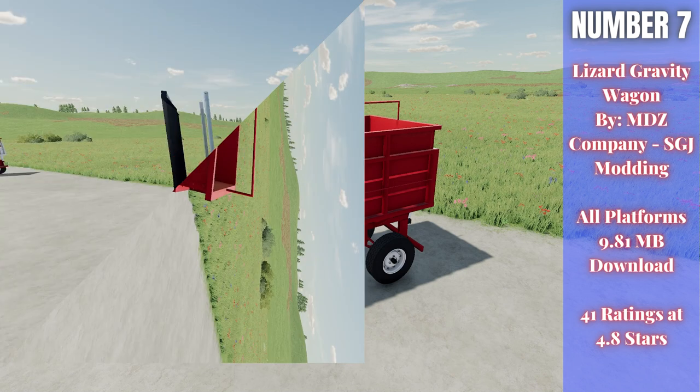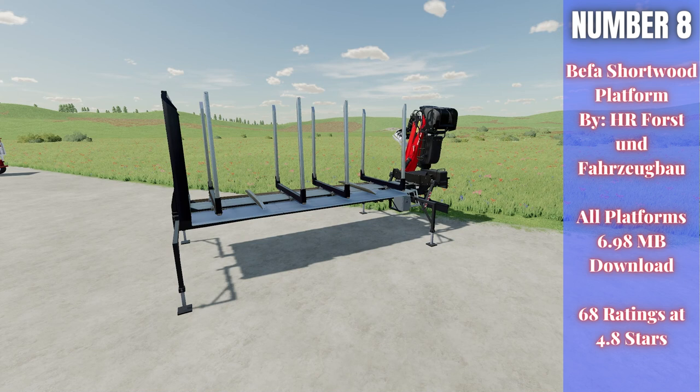For number eight we have the Bifa Shortwood Platform — by MHR Forced — 6.98 megabytes to download for all platforms, currently rated 4.8 out of five stars with 68 people having rated it. This is a body design to go on the FH16 Volvo from the Platinum DLC, so make sure that's the truck you hook it up to. It only runs 88,000 and it's great for logging, with a really nice big crane on the back.